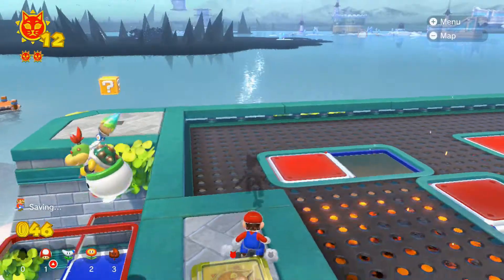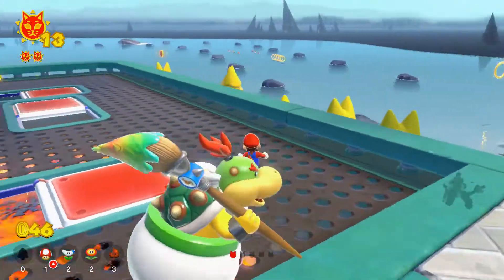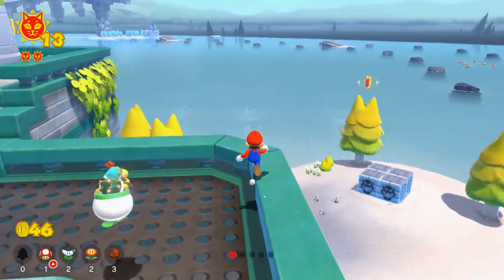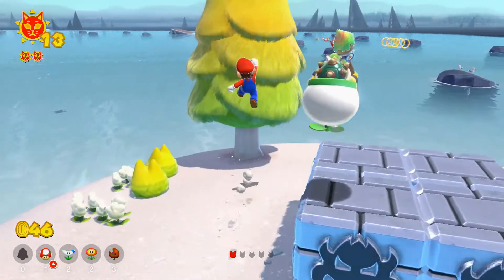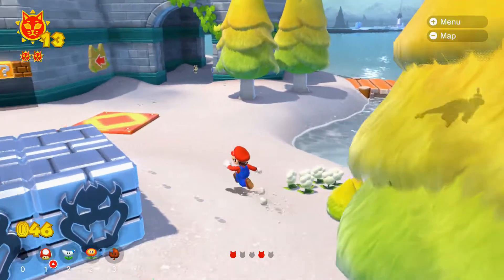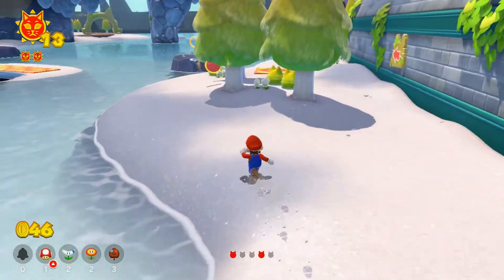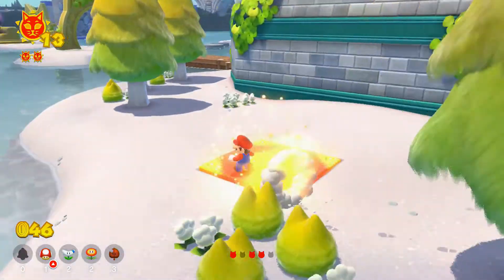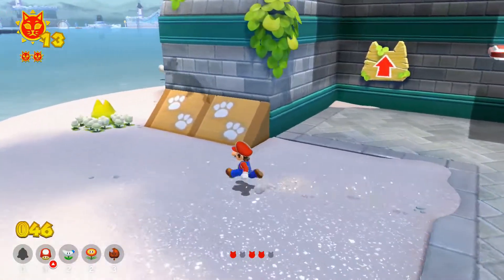I see there's another one of those cat tokens over there, and I should probably pick it up because if it gives us a free cat shine, I wouldn't mind grabbing it. Let's jump up here — nice, that's another one. We're on a hunt for a whole bunch of these things, and we already found another one here.